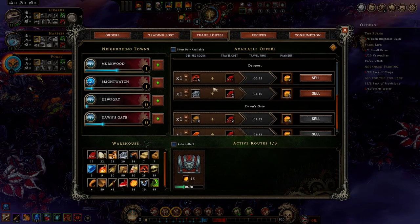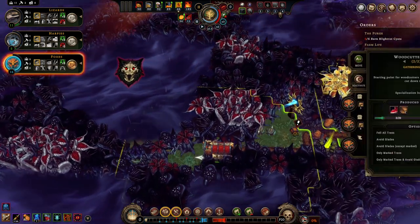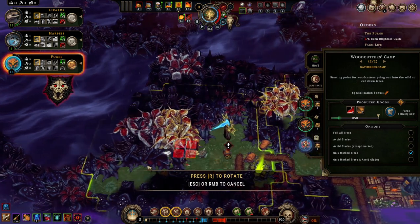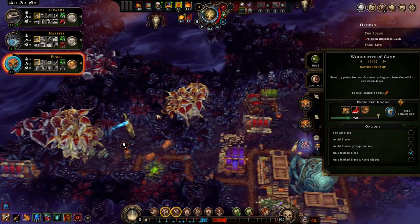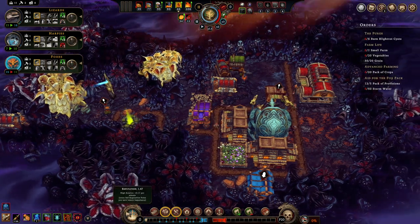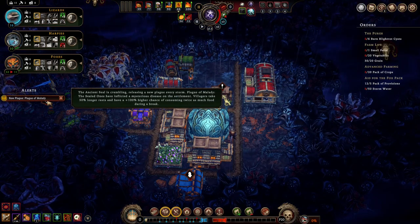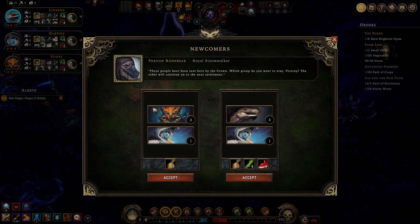We don't want to idle for too long — we do need to open up this glade. It seems like we're ready. Bring it on — what's the worst that could happen? Plague of Malibate: everyone is just going to take a lot longer and need a lot more food. Fair enough.